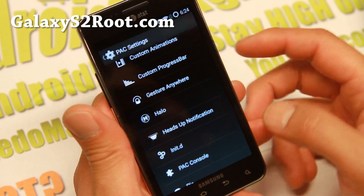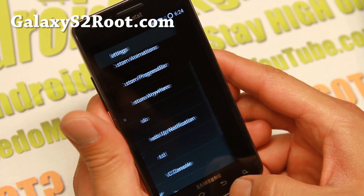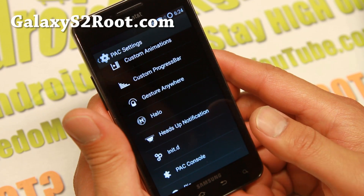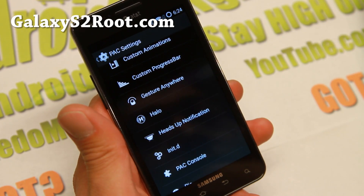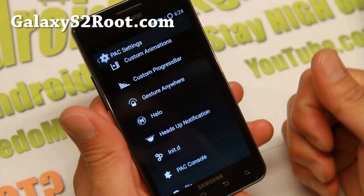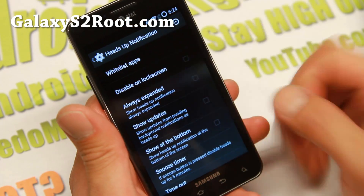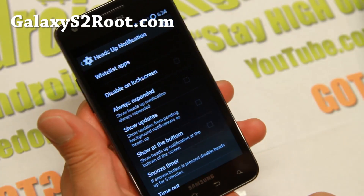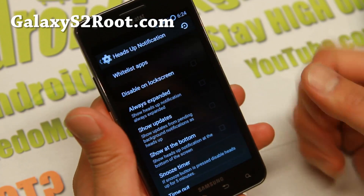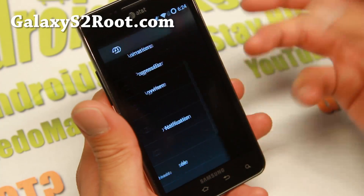You've also got Halo floating notifications — this is not one of my favorites lately, I think it's because I've been using Facebook chat. Anyway, I don't really like it that much. But I do like the heads up notifications — these are the notifications that kind of pop up. This has actually been implemented with the latest Android 5.0 Lollipop, so this is a nice way to get notifications.